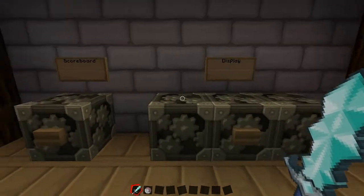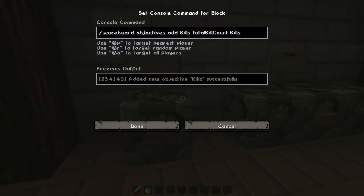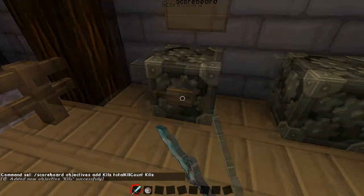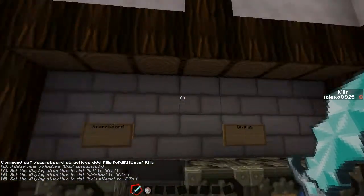So this is from my first video, kind of the original scoreboard display, and we're going to set it up the same as last time, with scoreboard objectives add kills, total kill count, and kills. Check out my previous video if you want to see how to set this up, and then we also have our displays. So we're going to turn on all the displays, and then you'll see that I now have my kills set up.